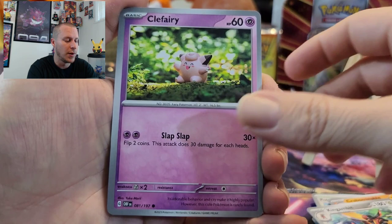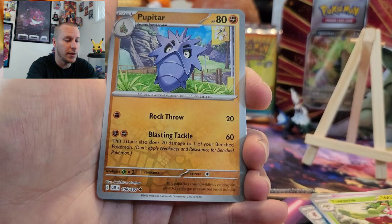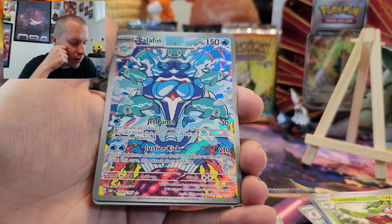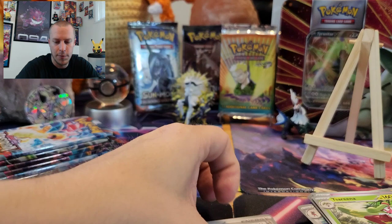Clefairy, Capsakid, Town Store, Cryogonal, Pokémon League Headquarters, Lunatone, Serena, Reverse Pupitar. Hey! Is that an Alt-Art? I think that's an Alt-Art Elephant — or Gallery card. Either way, that's really cool looking. I love that card. Wow. And then we've got a Claydol Foil. I've gotten a bunch of the Claydol Foils too. Let's get this into a card hugger.